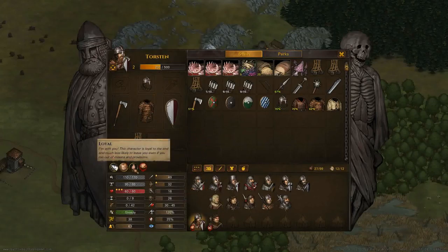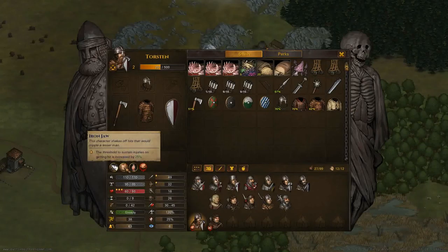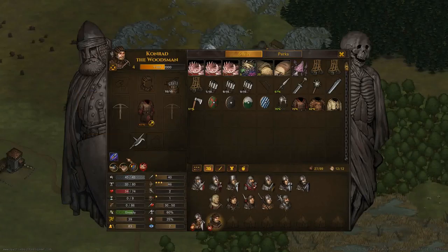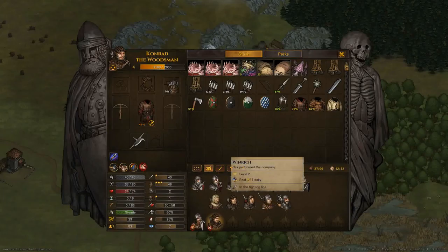Lastly, we have Tawson — he's 'Loyal', so when we run out of money he'll be one of the last to leave. He also has 'Iron Jaw', meaning injuries he gets have a 25% less chance to really stick. He's also currently taking a cut to the chest, which is why he's sitting back recovering. Lumberjacks are also one of the better backgrounds because you get higher hit points and higher max fatigue. Old Conrad is a lumberjack but unfortunately he likes to eat a bit and starts off wavering, so he's a filler while we replace out the rest of the units.